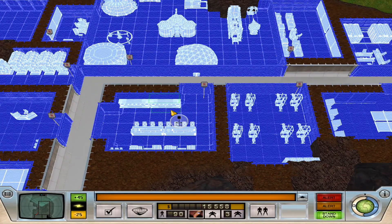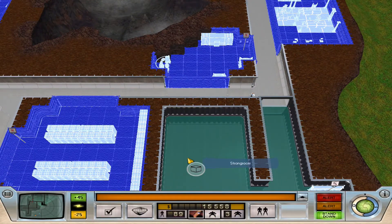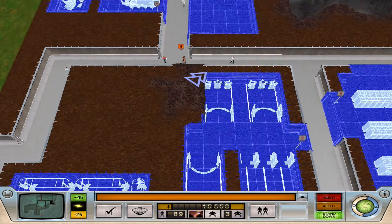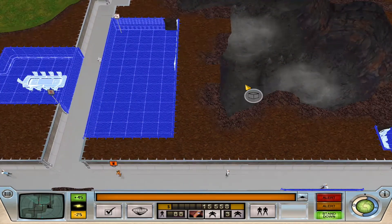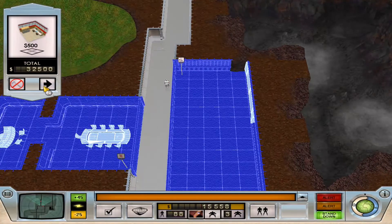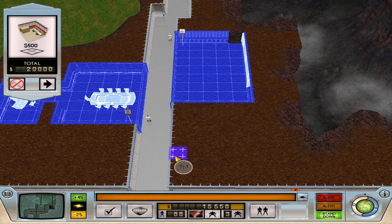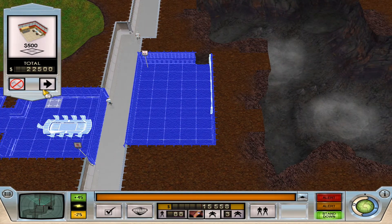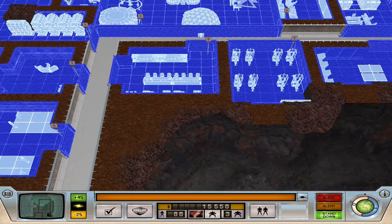We are getting low on cash, so we are going to have to set up looting operations sooner rather than later. Road construction on board — so we'll get this built up. I can't do that — I don't really need that much space. Hold off on that for a second. Road construction on board.